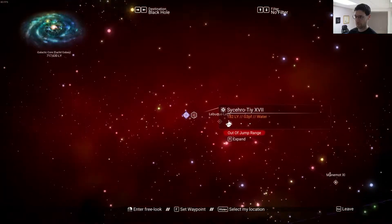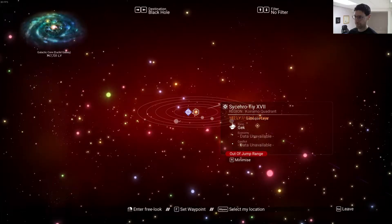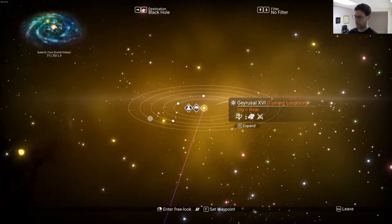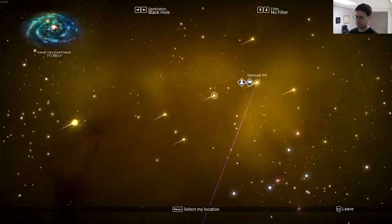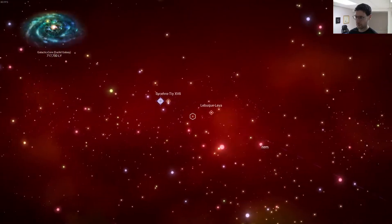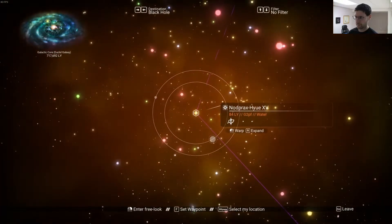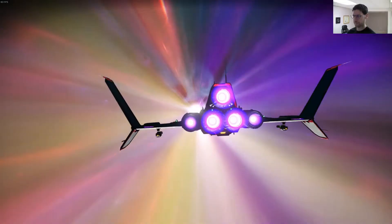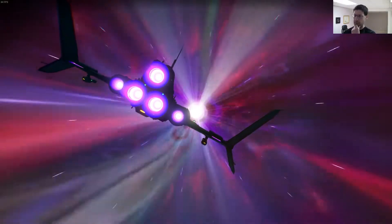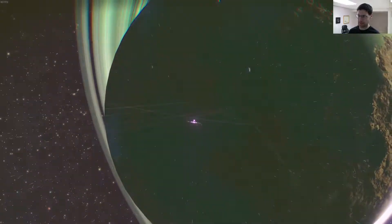Let's see what we got here. Alright, let's go to the galaxy map. A black hole. Where the heck is it? Alright. I've got to go all the way over there. Let's warp. We're going to warp to this system — where we don't have enough fuel to warp all the way, so we'll probably have to go to this system and then collect some fuel.